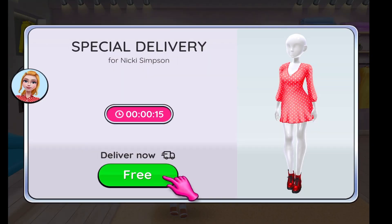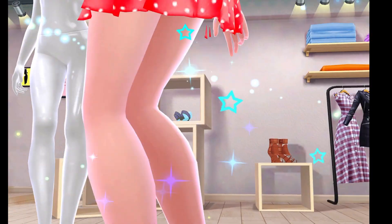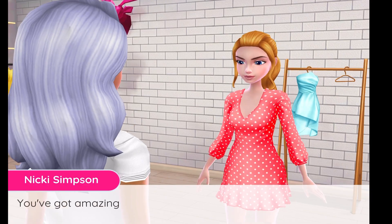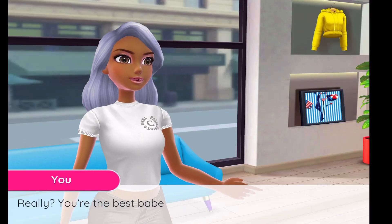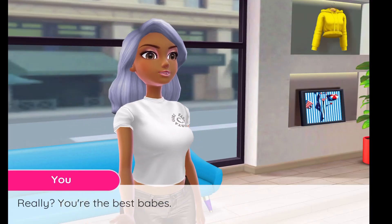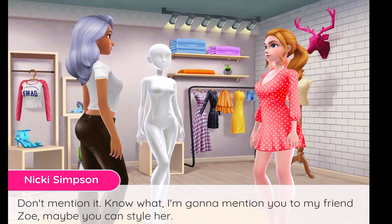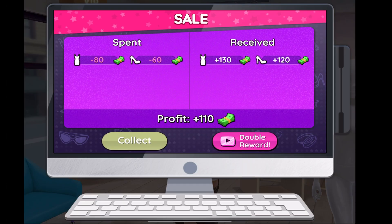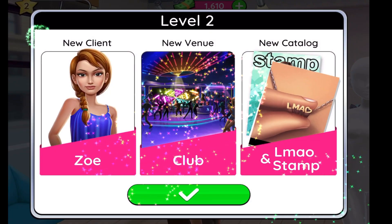Now we just wait for the look to arrive — it's pending in the store but I'm going to get it shipped free really fast. She's going to try on the outfit, sparkle, glitter, and shine, and be all amazed. She paid me 110 dollars and I doubled that to 250 because you can double the money. And I got a new client named Zoe.